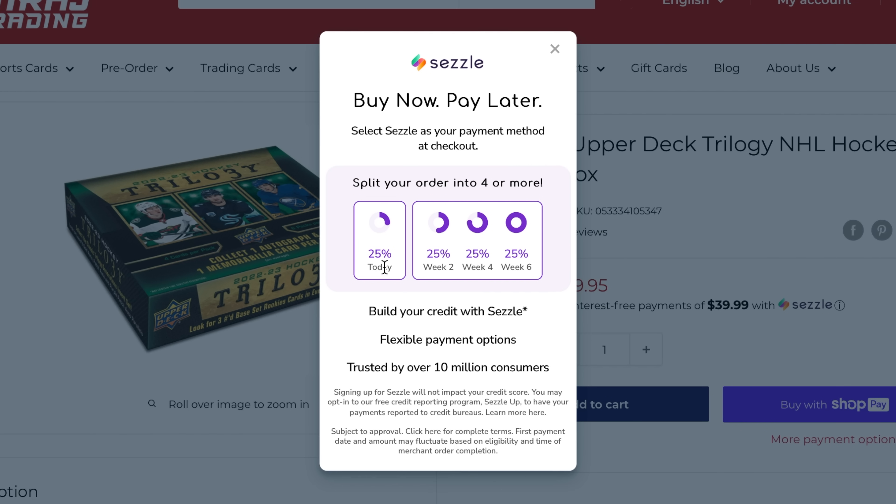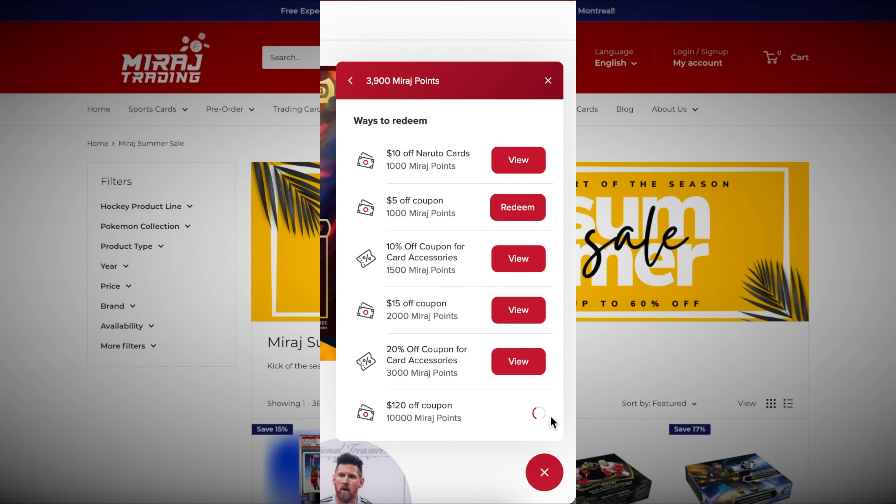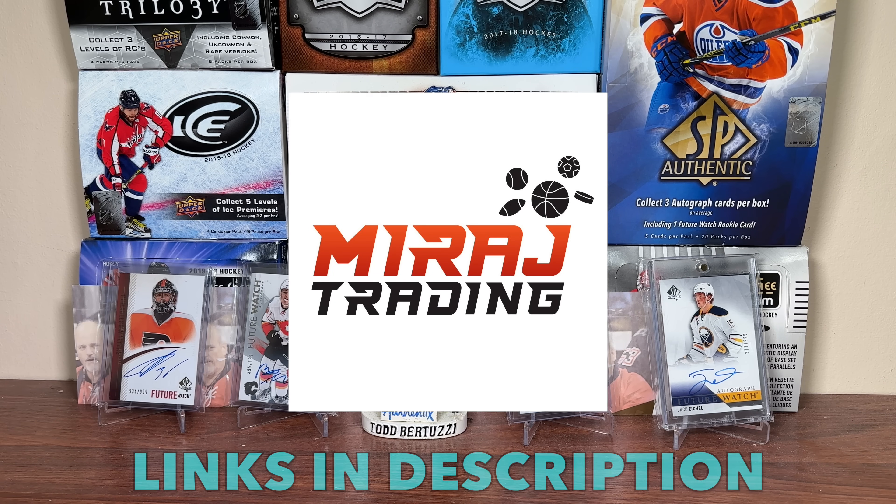Also be sure to check out Sezzle to buy now and pay later, to make the purchase of those bigger ticket items easier. Be sure to check out the rewards program in which customers can redeem points for discounts, with each dollar spent as one point, with more rewards coming in the future. Thank you Mirage Trading for sponsoring today's video.